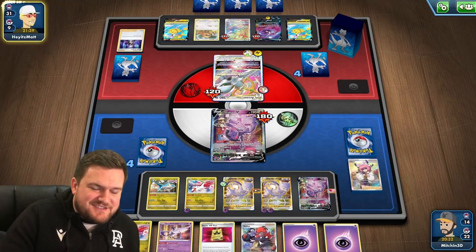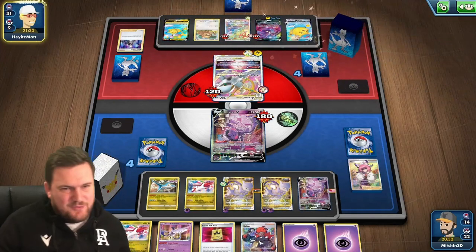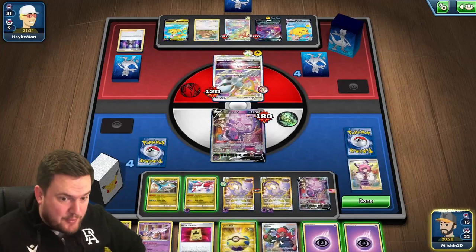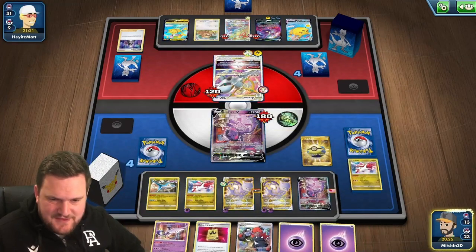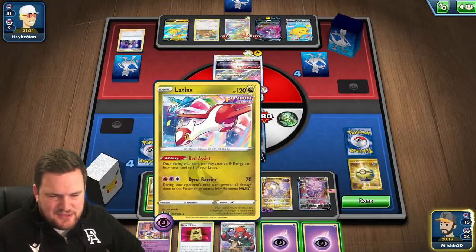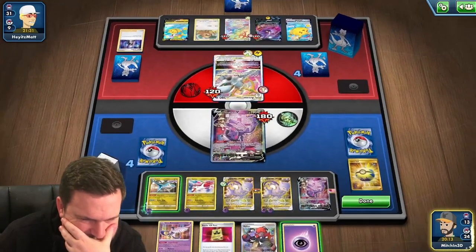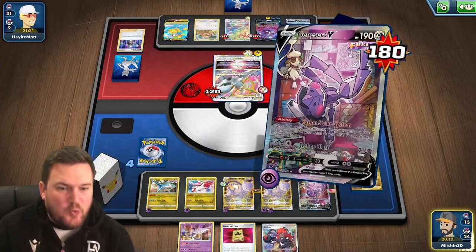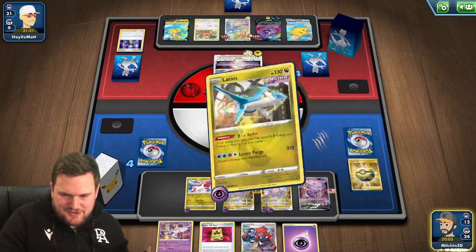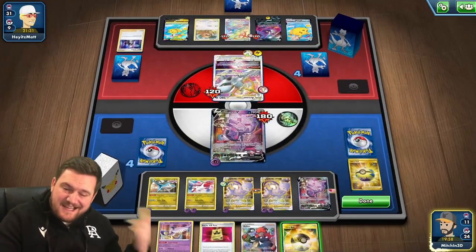Our opponent's kind of bricking, so it's fine. Topdeck Quick Ball — can we do anything with this hand? We've got an Energy Switch and a Regular Switch left. I think I have to throw these energies down and try something. We'll attach to the active, then Genesect for one card. Energy's fine — we can at least play that. We'll Blue Assist it to the Latias and then Fusion Strike System again. Ultra Ball is okay, it's not great.